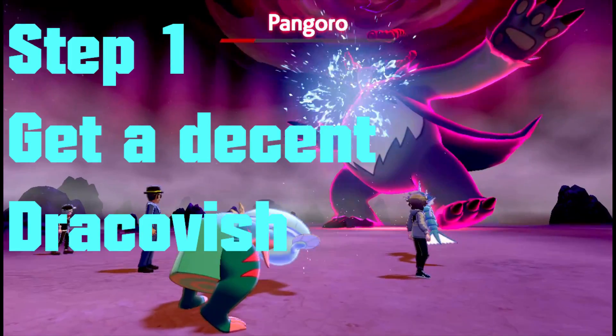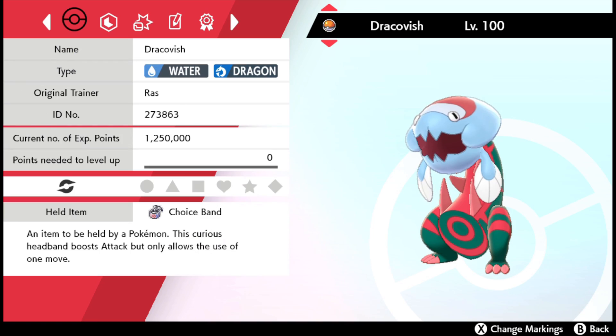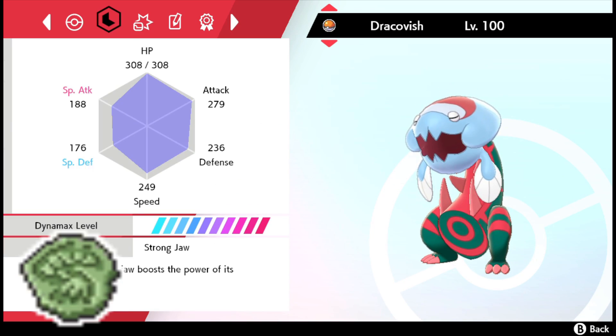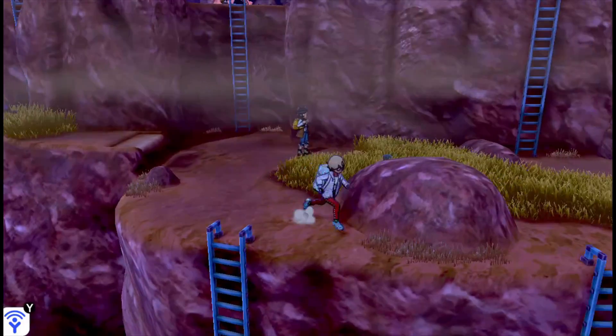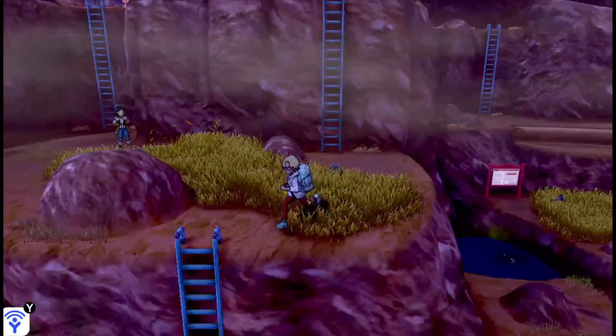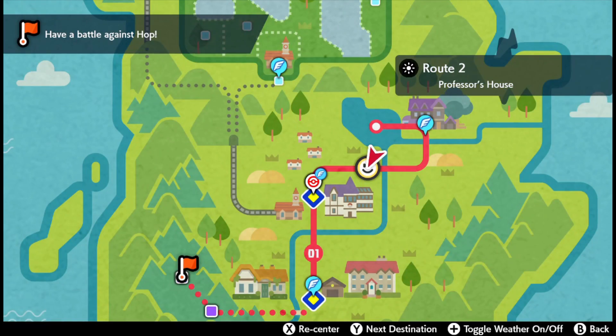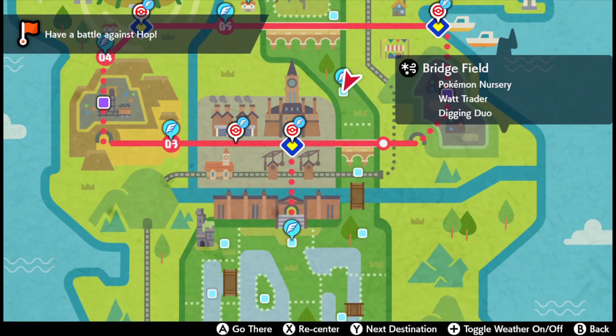Step 1: get a decent Dracovish. We of course need Dracovish himself, which requires the items fossilised fish and fossilised drake. You might have these in your inventory from exploring around Route 6. But if you've used them, spam these brothers to get them both, right by the daycare centre in the wild area.